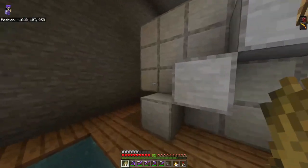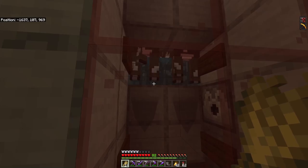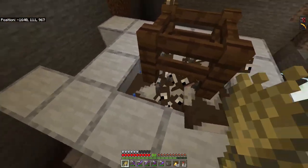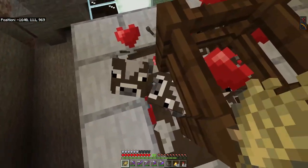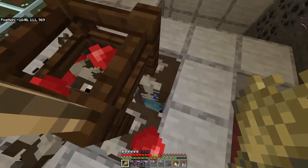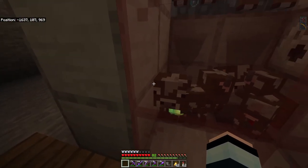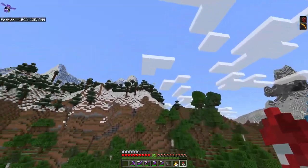Over here is my cow breeding farm — also leather and steak. It's the same process as the goat farm: you feed them wheat up top, the babies produce on the bottom, and when they grow up you hit the lever. The lever shoots out a bucket of lava, and the adult cows produce cooked beef and leather.